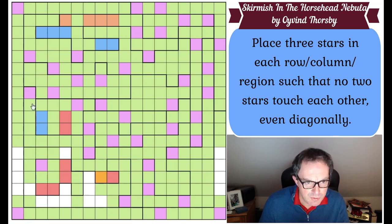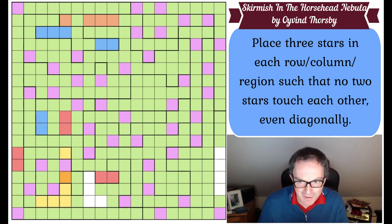Column one and column two need two more stars. So there must be a star in that region and there must be a star in this region. But there can't be more than one more star in column one, and we know it's this one. So these two squares are not stars, which places a star here. That means this is not a star, that means this is a star, which means this is a star. I've got all my stars in this column. I need three stars in this column, so that's got to be a star now, which means that is not a star.